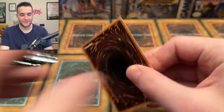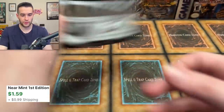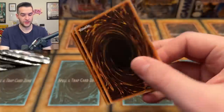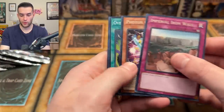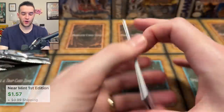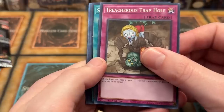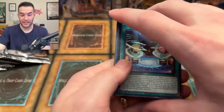Labyrinth Heavy Tank — that's a super. Deep Dark Trap Hole — pretty cool. Several packs left, let's see if we can get a collector rare. Imperial Iron Wall, Overlay Network super rare, Black and Zephyros. We got a collector rare! You guys can win this in the giveaway!